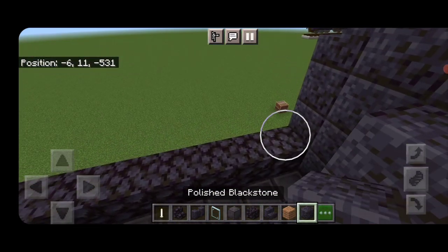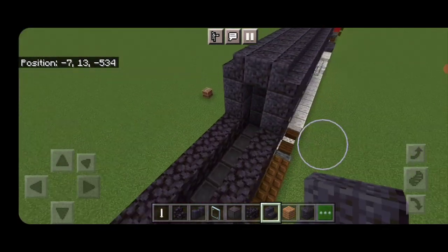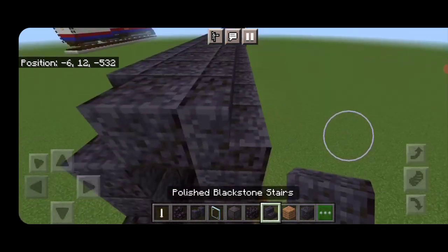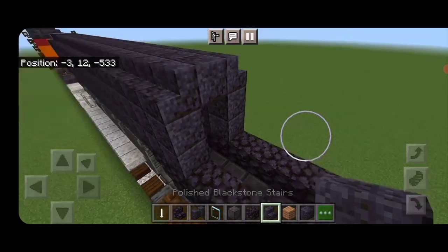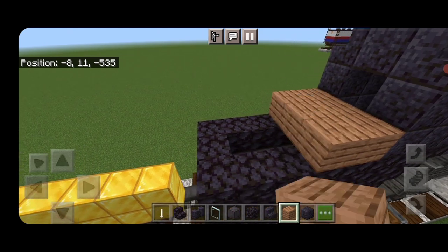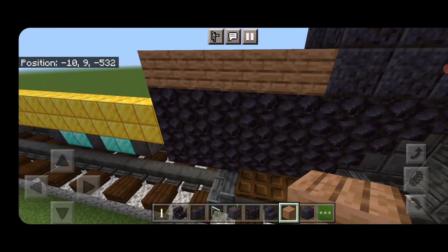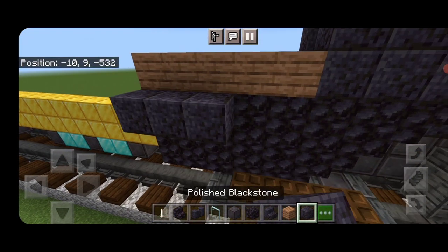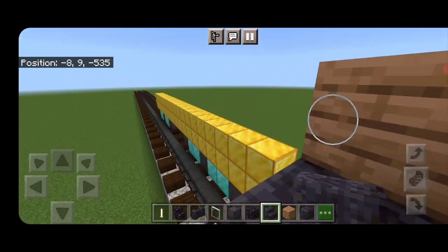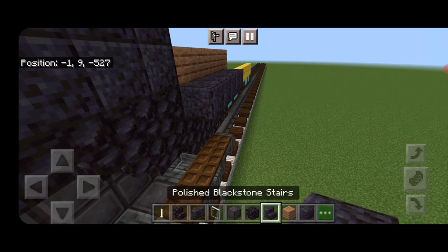Come up top and extend the boiler back another two blocks: two polished blackstone on the sides, one on the top middle, and outward-facing stairs on each of the top edges, bringing it back two more blocks. Up here on the top middle, fill it in three wide with jungle wood planks. On the side, one block down from the wood: five polished blackstone and an upside-down polished blackstone stair facing forward — same thing on the other side.